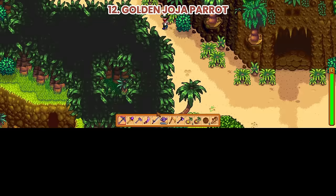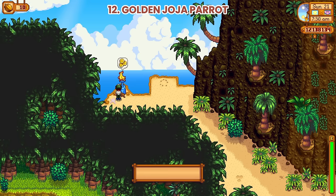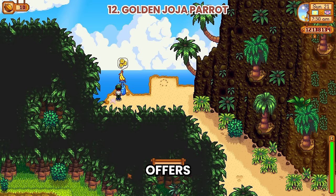Number 12: Golden Joja Parrot. This parrot can be found on the northern edge of Ginger Island. You can pay it to find all the remaining golden walnuts — another Joja service that offers an easy route in exchange for money.